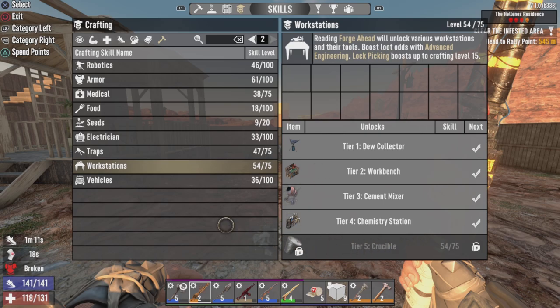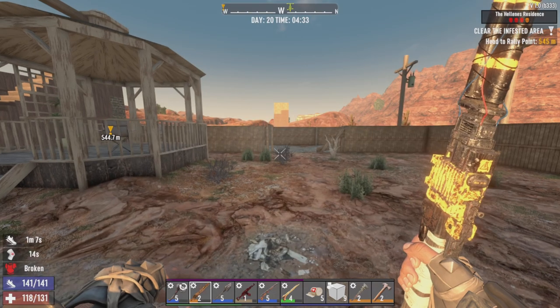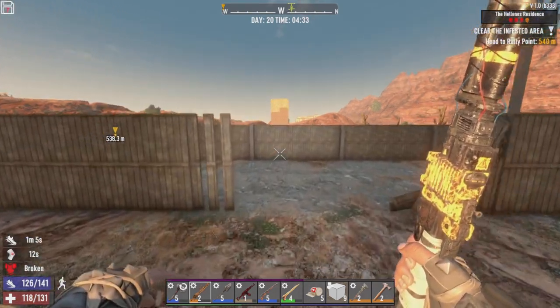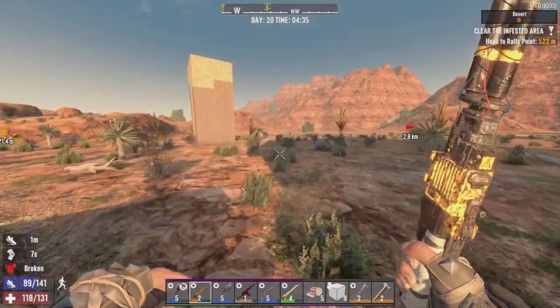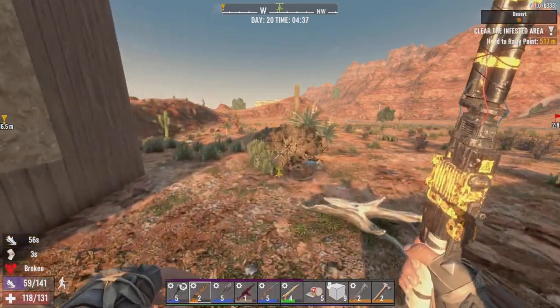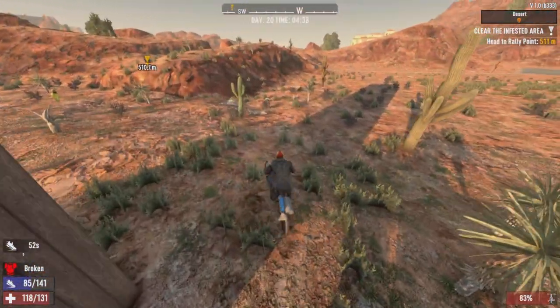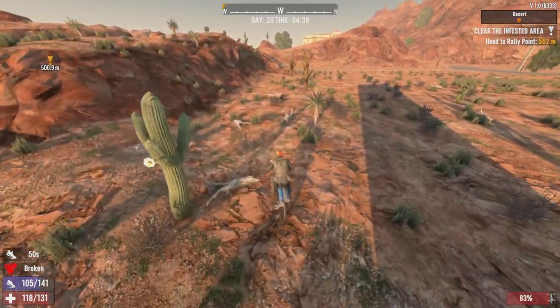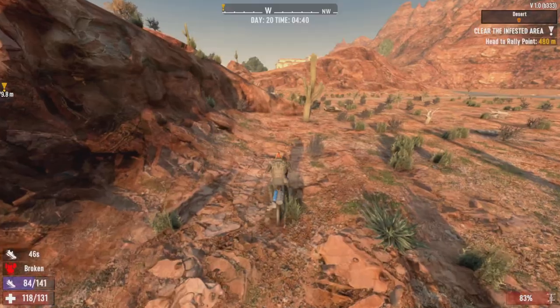We're only 21 off there, but we're at 61 out of 100, and 61 out of 80 for tier 5 armor. So we're making our way through here. Thinking for the next couple skill points, I'll work on maxing out vehicles, just to make them as efficient as possible.